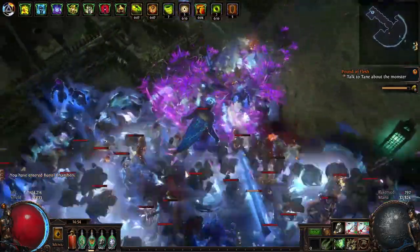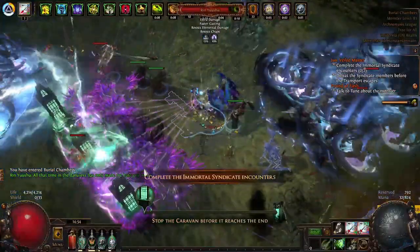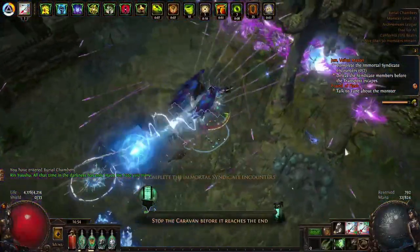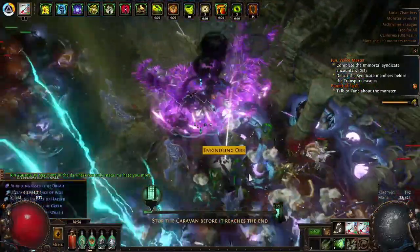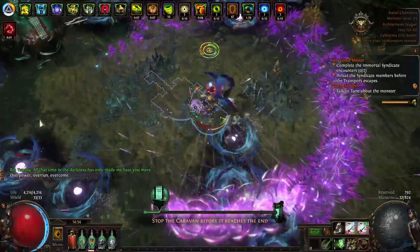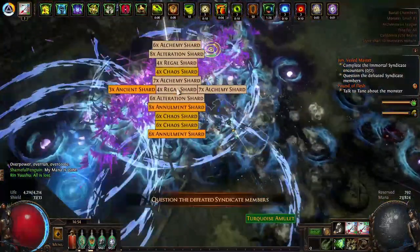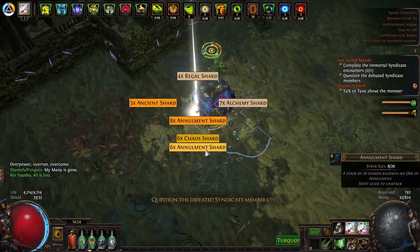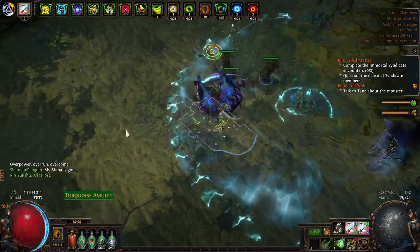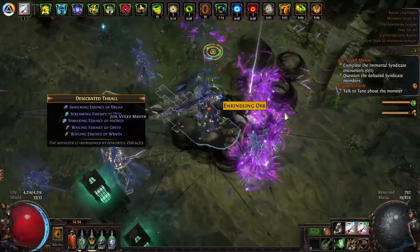What's going on everybody, it's Shameful Penguin here back with another video. Today we're getting into some mid-tier investment strategy that I did for this league and possibly future leagues. I don't see this method going too far down the drain in later leagues with some nerfs. Seize the Atlas really made map sustain and map juice really easy to get, so I think this strategy is great to do constantly and really fun.